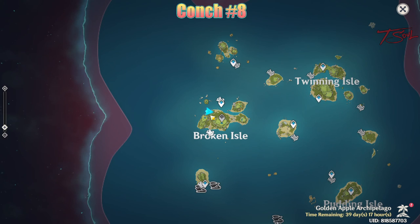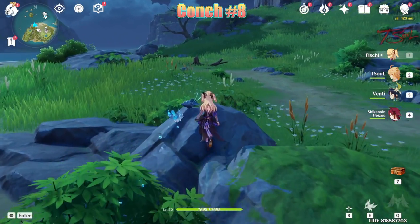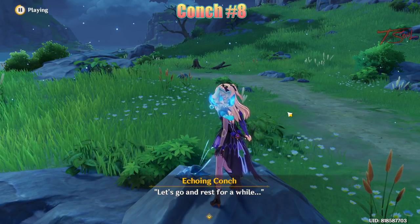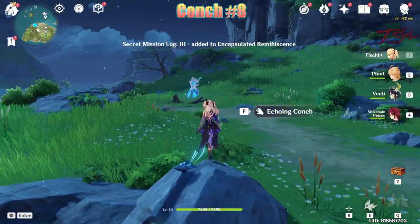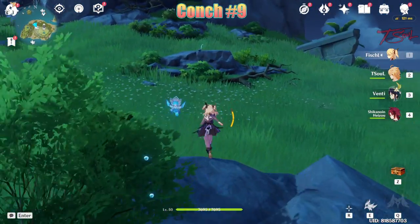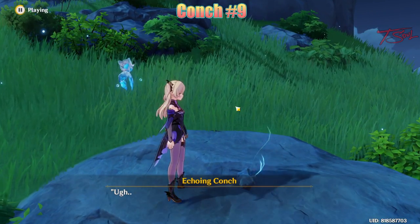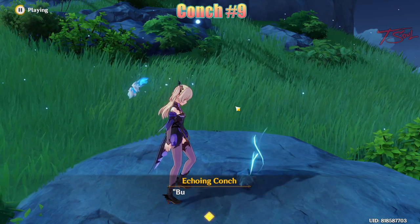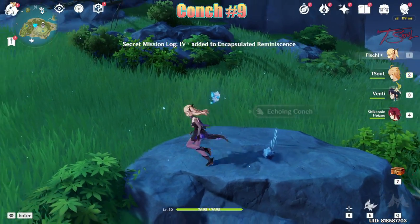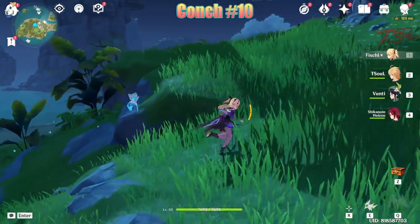Next, Broken Isle has four of them. We'll start on the northwest side to collect the first one by some rocks. Then go southeast a little bit for another. Continue east, and the third conch will be on the beach.